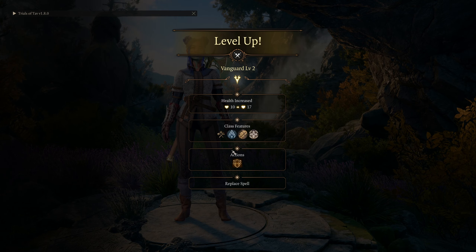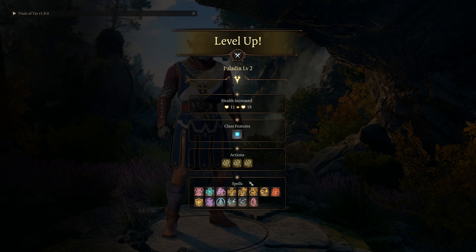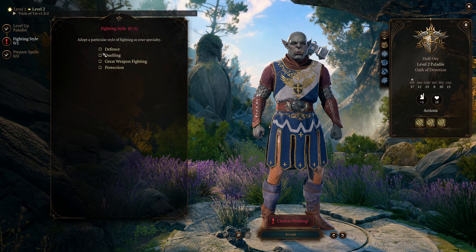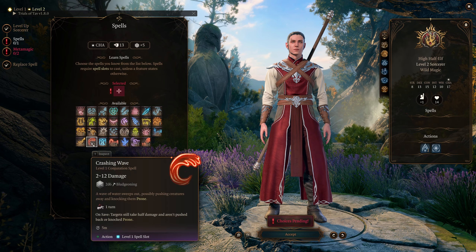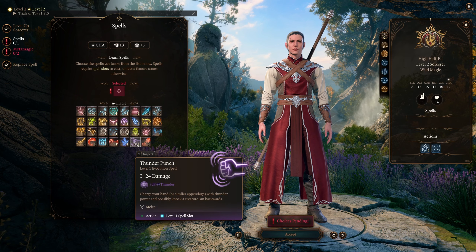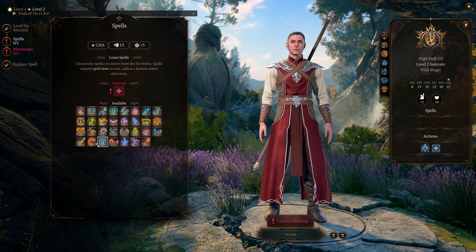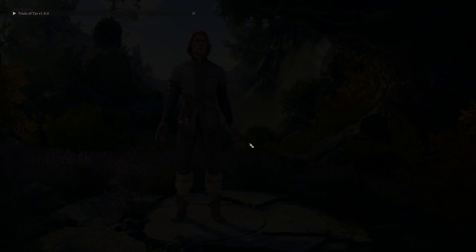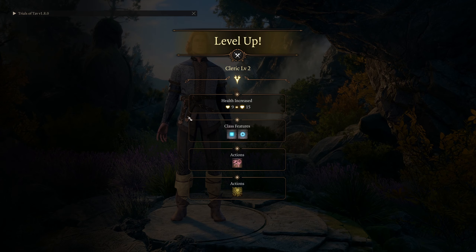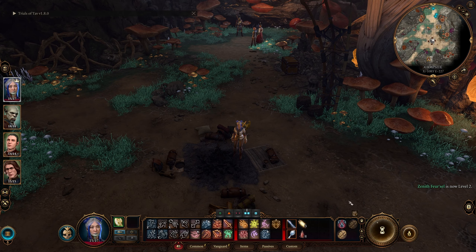Level 2 Vanguard — Vanguard looks like a fun class. Level 2 Paladin — he gets a fighting style. Level 2 Sorcerer — always a fun one to play, you get one spell. I do like Fog Cloud. There are some new spells in there: Crushing Wave, Lightning Tendril, Thunder Punch. Hurl a massive chaotic energy that randomly — yes! Anything chaotic or random, I'm all about it. Level 2 Cleric — be nice if you can start healing us a little bit more. Guiding Bolt is good, let's get some heals going.